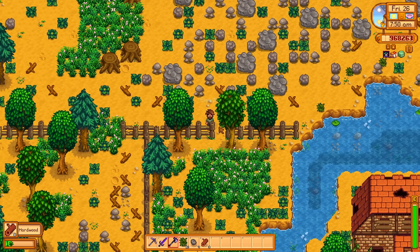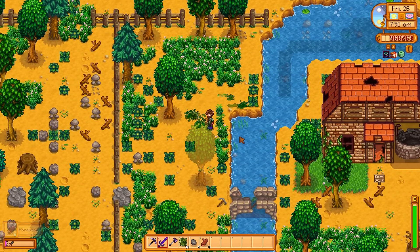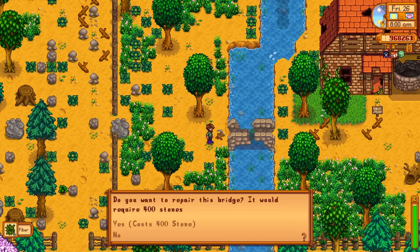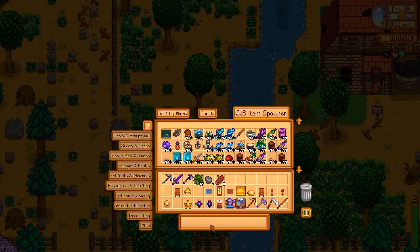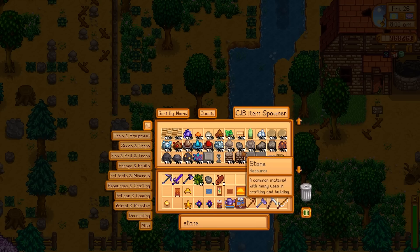And I know I am — you run out of space actually pretty quickly. It seems big at first. If you guys are new to Stardew Valley, it seems big, but it gets small pretty quickly. Now, we have a broken bridge and an old abandoned building. I don't think we have the 400 stone, so let's pull up the item spawner and just type in stone. Yeah, here it is. Now we have plenty of stone.